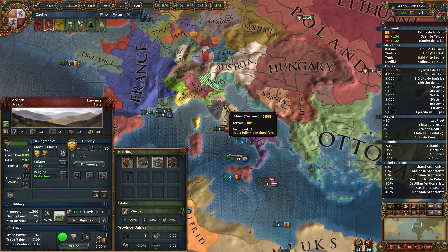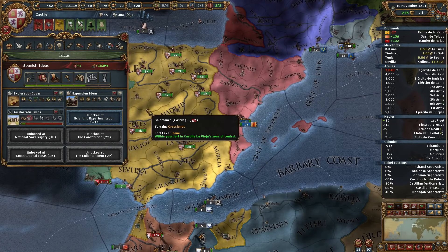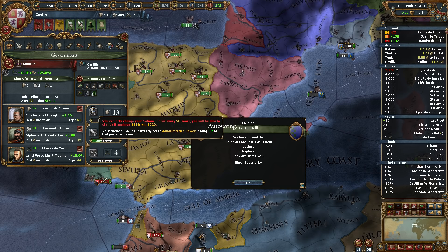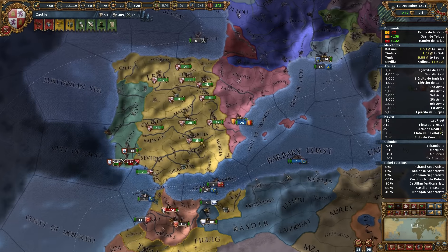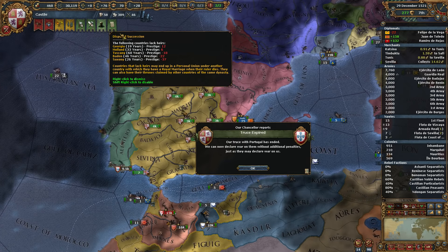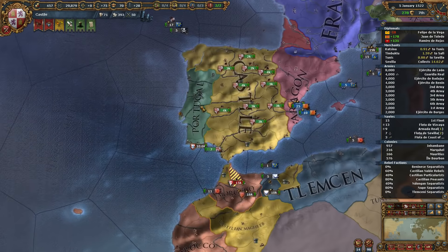How are we doing on relationship slots? I think we have six. We have military access and a royal marriage with Portugal. Tuscany is 60 years old still with no heir — on monarch death a random Tuscan noble would take over, and they have no royal marriages, neutral attitude toward us. If we had positive opinion or more diplomatic reputation, this would be a great opportunity to get into Tuscany — that's good land in Italy.